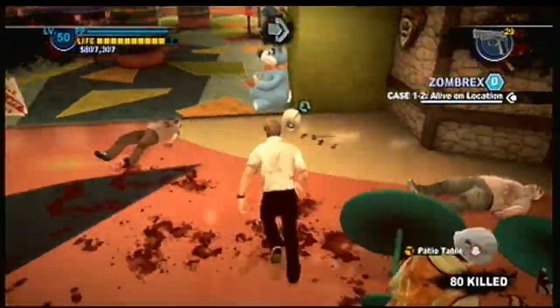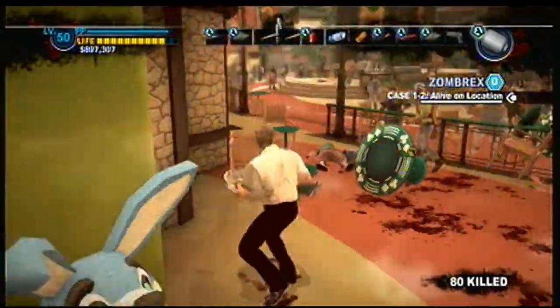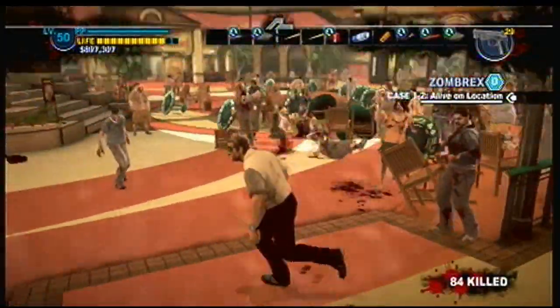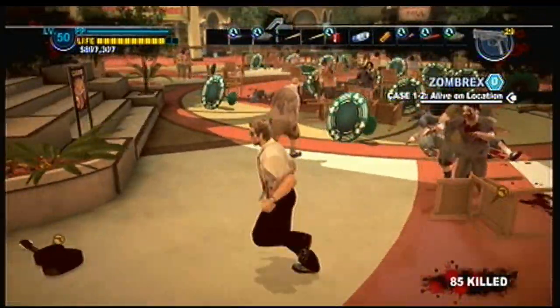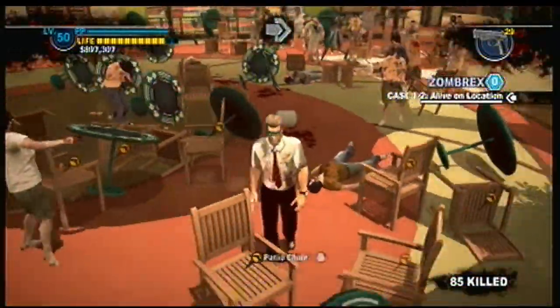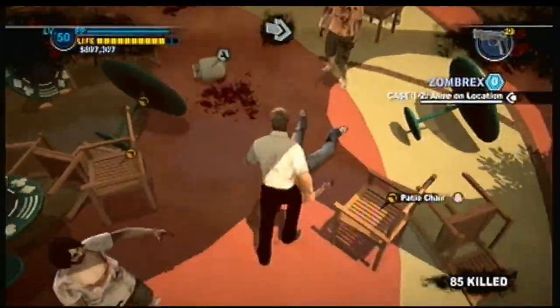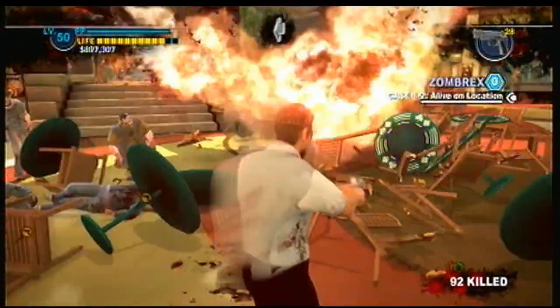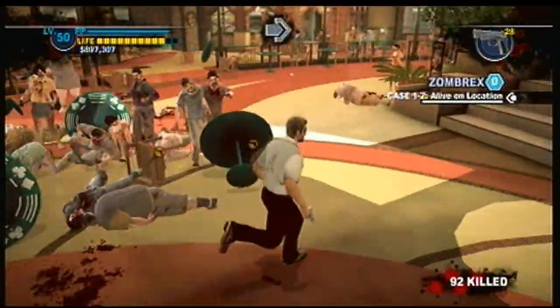Next I got the propane tank, which I also threw a little bit farther than expected. It's easily found in the storage closet area across from the first maintenance room out of the safe room. Killed a few more zombies that time.